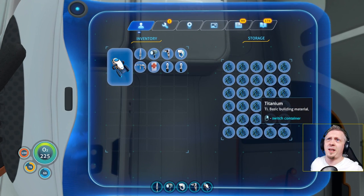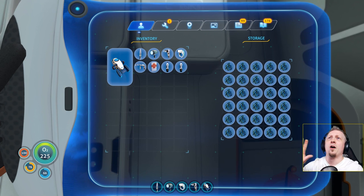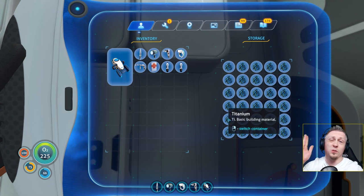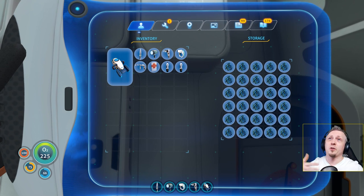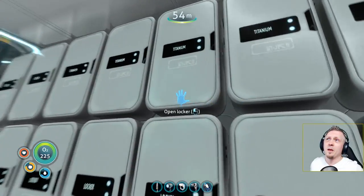I have six wall lockers full of titanium just for building multi-purpose rooms today. That's 30 titanium each, so basically each column is one multi-purpose room — five each — meaning I could technically make 30 multi-purpose rooms.